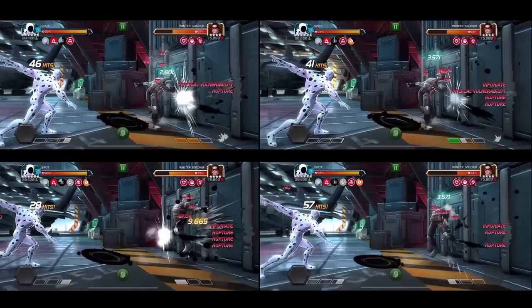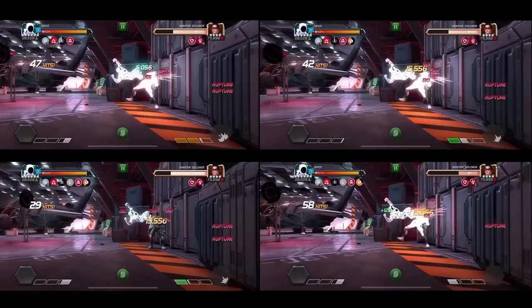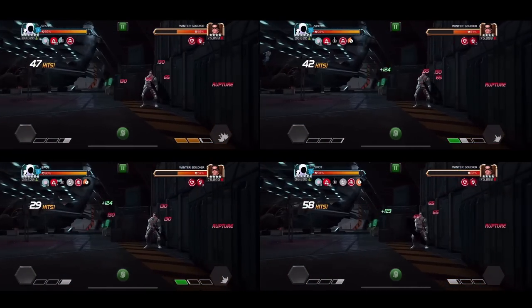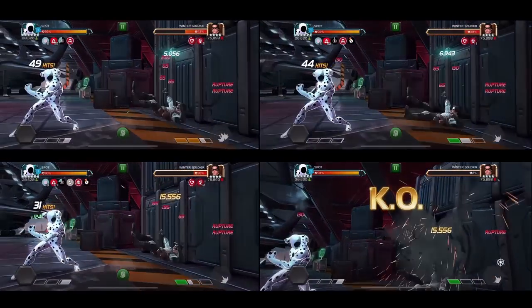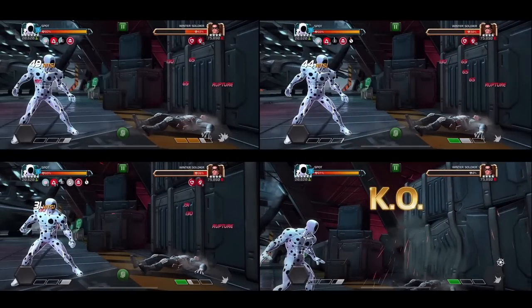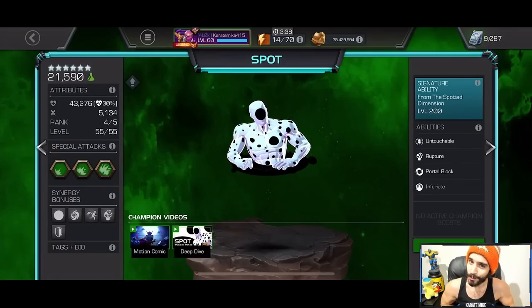Same Defender — Realm of Legends Winter Soldier — no synergies, no boosts going on between the different fights. The two on the bottom very much outperformed the two on the top. The one in the bottom left has about 20 hits less in his combo meter, and he did significantly more damage than the one right above him. So today we're going to take a deep dive into why that is.